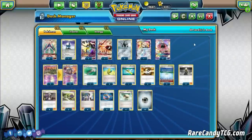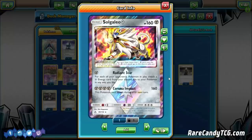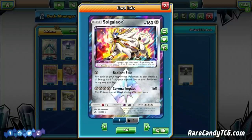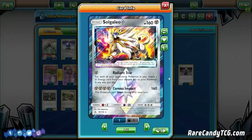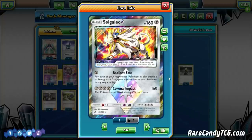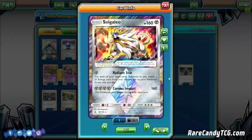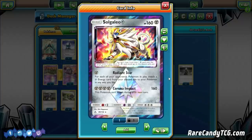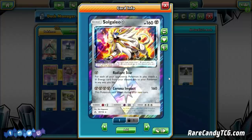The other key energy acceleration is Solgaleo Prism Star from Ultra Prism — you can only have one and it goes to the Lost Zone when discarded. We're playing it for Radiant Star: for a single Metal Energy, for each of your opponent's Pokemon in play, attach a Metal energy from your discard pile to your Pokemon in any way you like. Midway through the game after draining energy with Duskmane, you can pivot to Solgaleo and attach up to 6 energy from your discard. Typically you take two knockouts with Duskmane in the mid-game, leaving the board awkward, then pivot to Solgaleo to reset and threaten the final knockout.